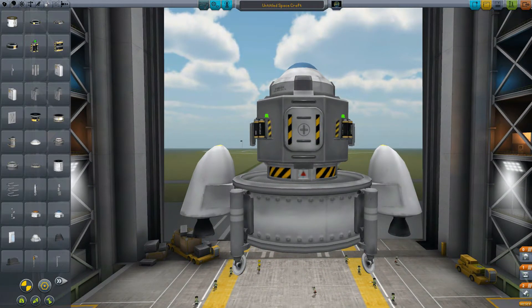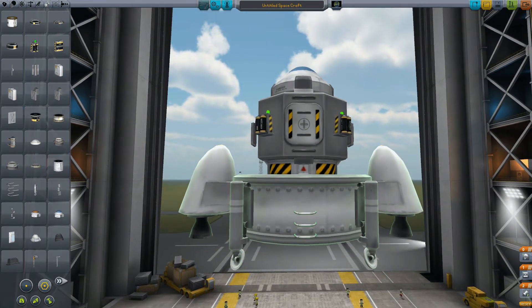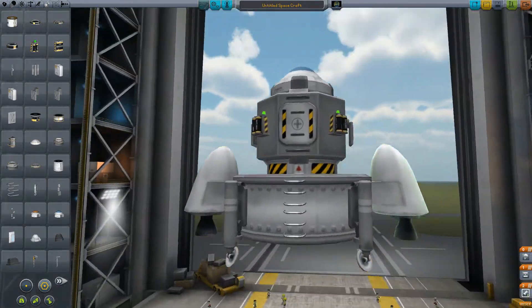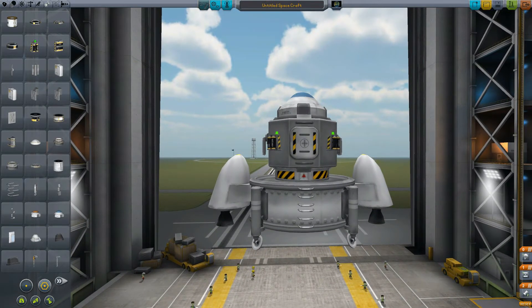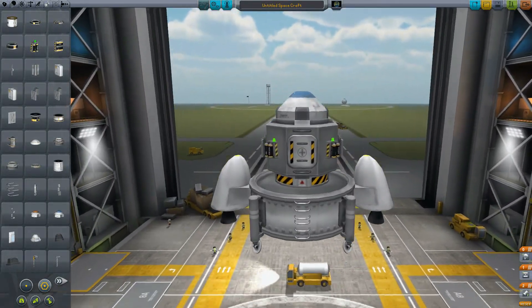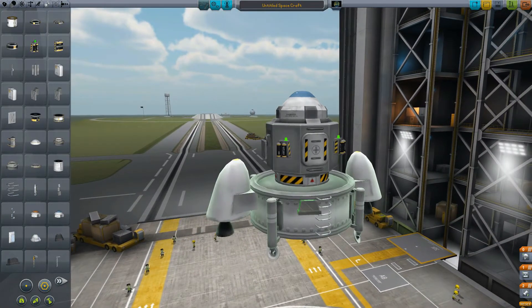We don't really need a ladder on Minmus, but let's just put a little one on — just for looks, right? Just to make it look cute. This game's cute. Okay, what else do we need on this thing? We probably don't need lights, but I think lights always look good. Let's put a couple of lights on it — why not?